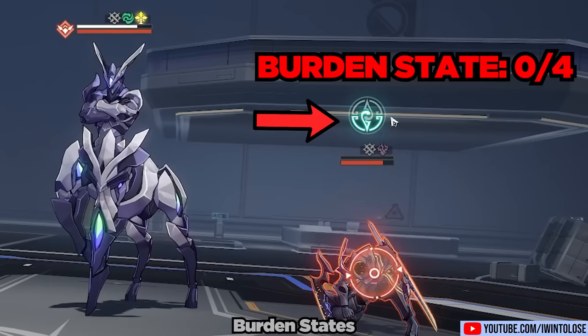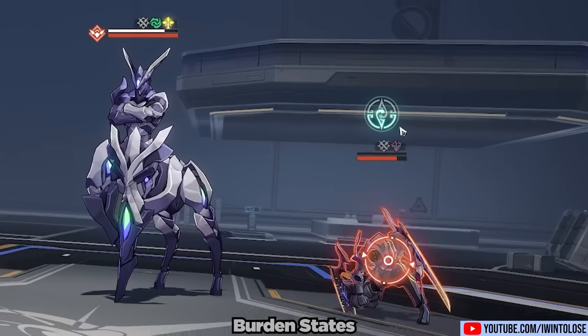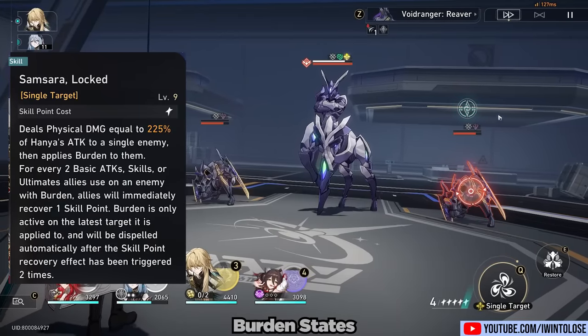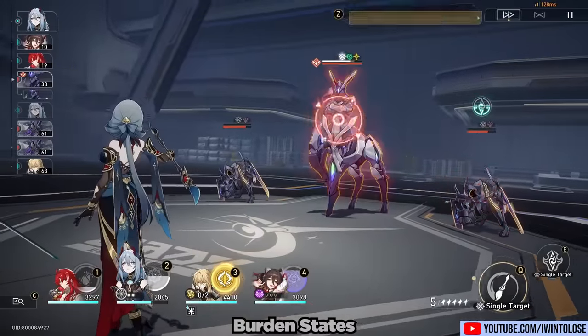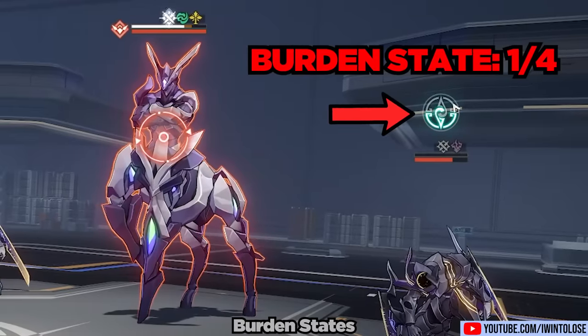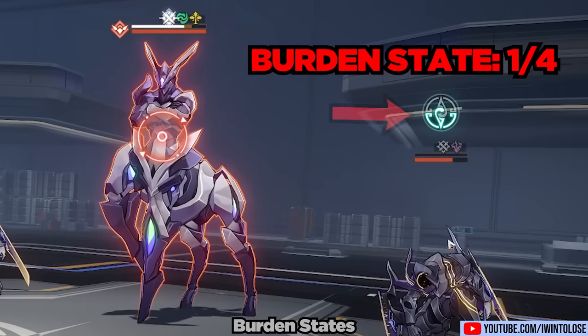What's interesting about this burden is that this one is at zero out of four, and this is the only way to actually get burden on the enemy at zero out of four — by opening up a fight with Hanya's technique. So if we attack this enemy, we will see that half of the circle is highlighted. We're going to need one more attack to fulfill the requirement of two basics, two skills, or two ultimates hitting the enemy in order to generate that extra skill point.